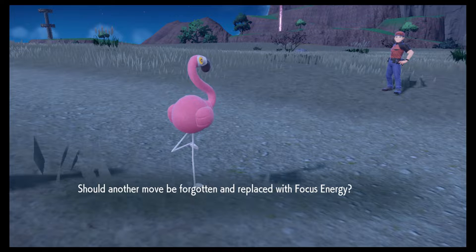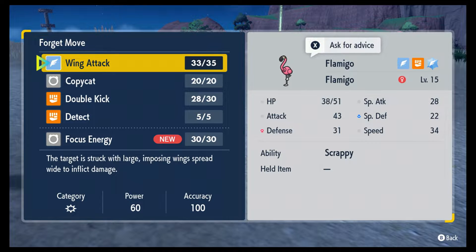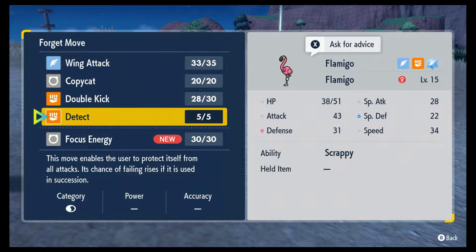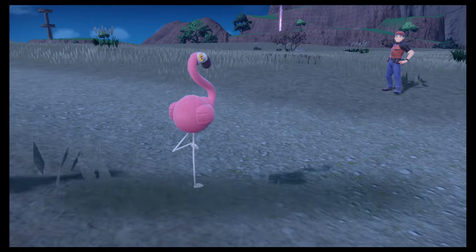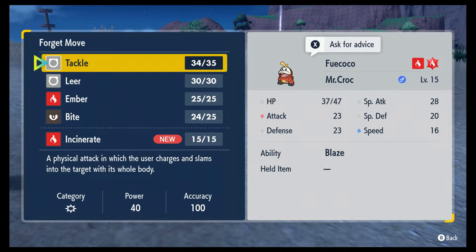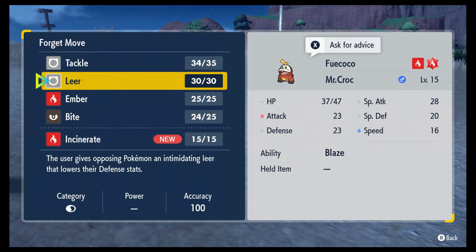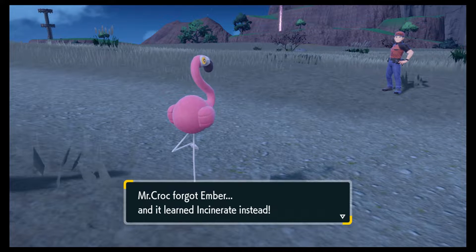Should Flamingo replace Focus Energy with Copycat or Detect? I don't really see a situation where we'll use Detect, so Copycat for now. Incinerate — is that for Mr. Croc? Yes. It destroys berries, right? Yeah. We're still at Ember, so no real point in keeping it.